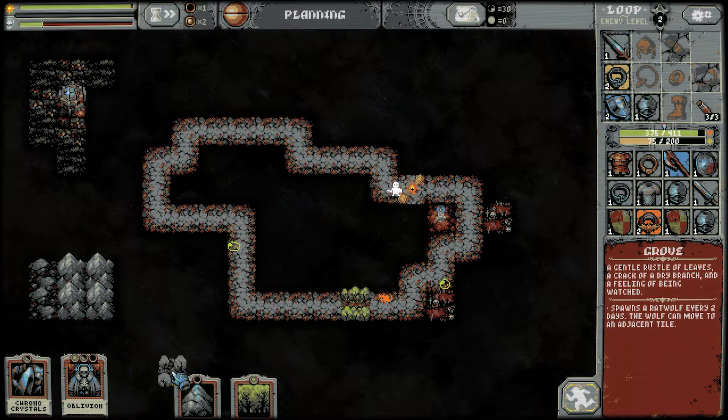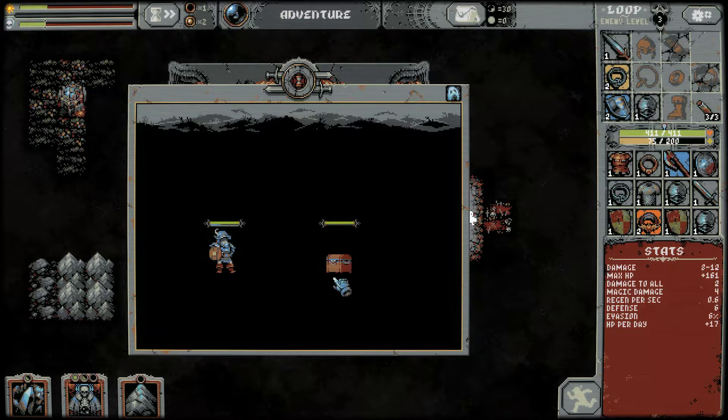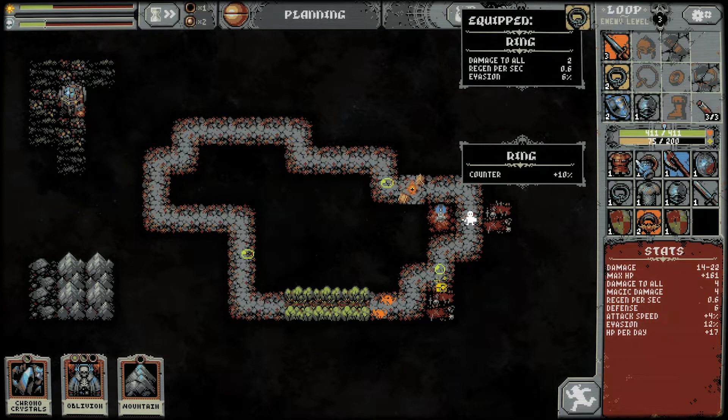So we're just going to put these groves — let's line them up. I think we can use that blood grove to our advantage later on by having them next to each other. We got a lot of things to review now. We have a Dirk, which just does a lot more damage — gonna want that one, and it's 6% evasion on that too. Fantastic.